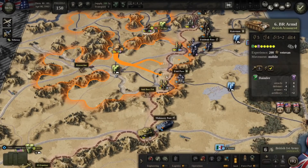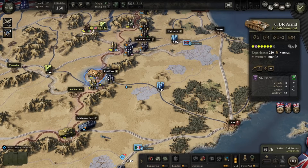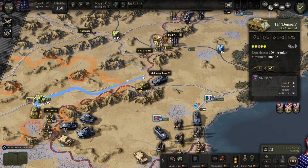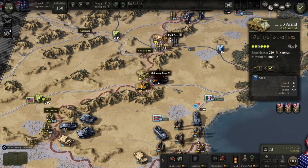The reason we move HQs forward is that when you're fighting you'll get disbanded units and stragglers. Stragglers move to the closest HQ, and you can use them to add a step to other units — it adds a suppressed step, and on the next turn when it's supplied it gets activated. So you want to make sure the HQs are fairly close. Of course the closer they are, the riskier it is. Now I'm going to grab this unit and attack Fade Pass.